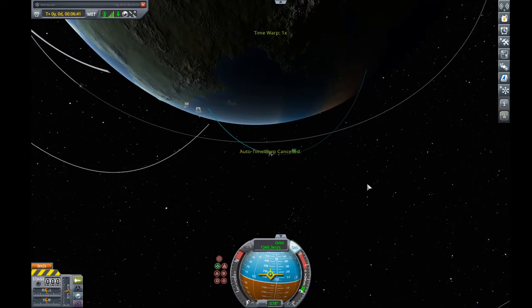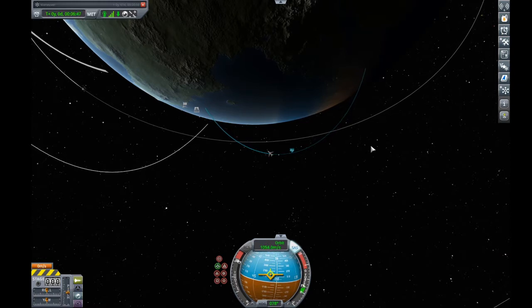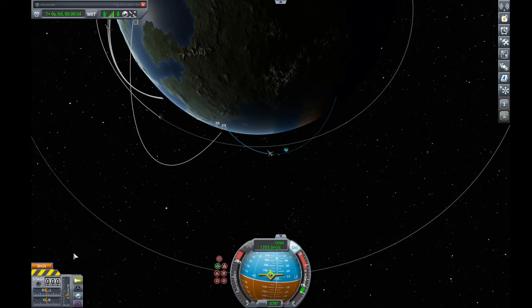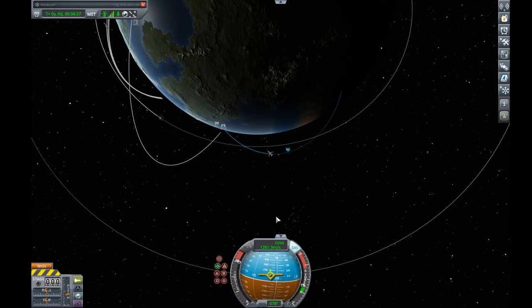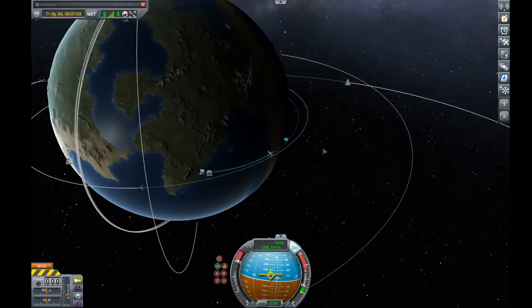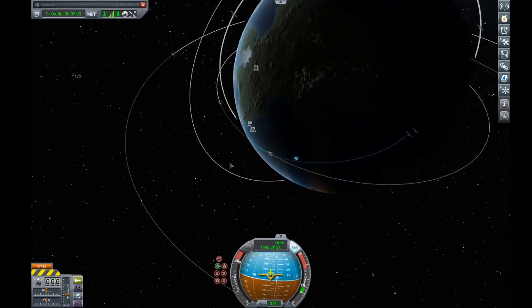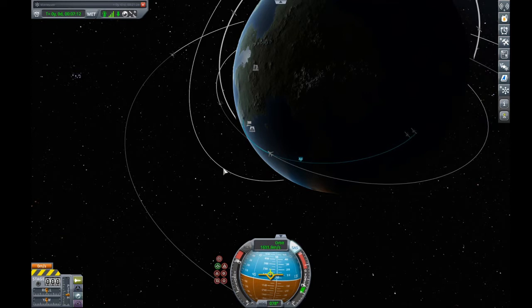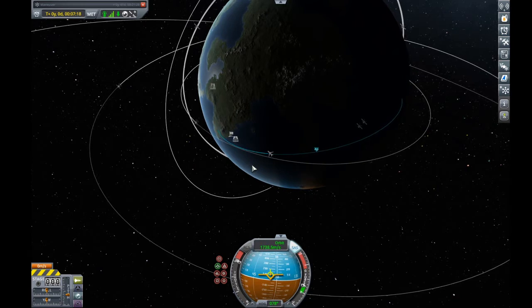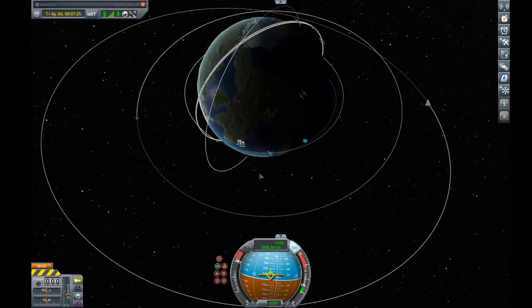We'll go ahead and now demonstrate that we can finish creating our orbit from the map menu using our Kraken Drive — no delta-V required, no fuel, from the map menu like any other ship. Quite amazing. I have taken these to EVE, and I'm sure you could fly them anywhere. Landing without an atmosphere is probably a little more difficult because it will require apt control of your vertical Kraken thruster, and if there isn't enough gravity I'm not sure you could land. But somebody will figure it out.